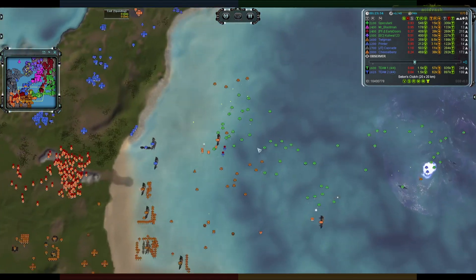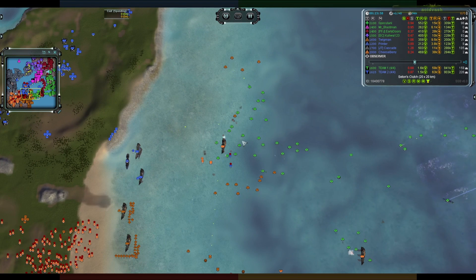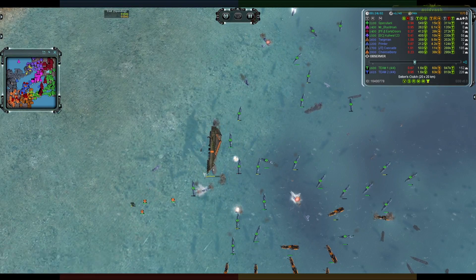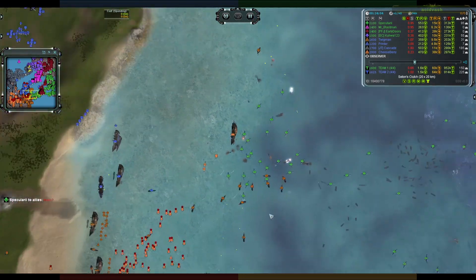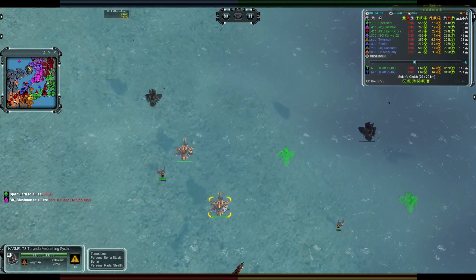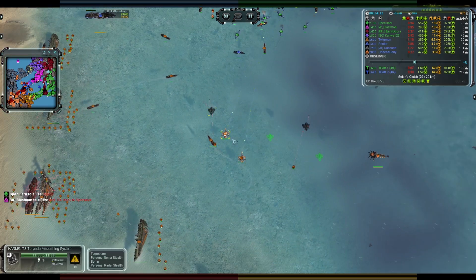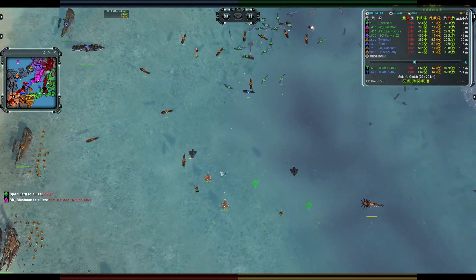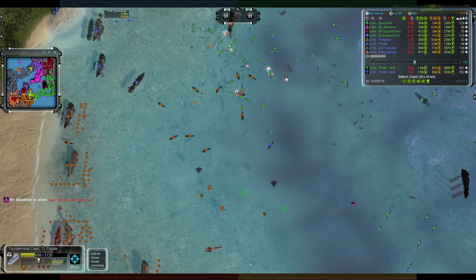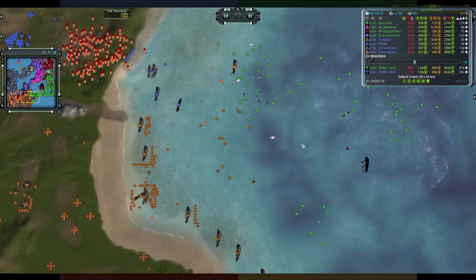That's a surprise. Over here though, Specularity — rather than trying to keep the battlecruiser alive, decided to push in with the frigates and do as much damage as possible. He could take the naval factory out, take frigates out of the game. But Harms are in the water — Twigman has deployed Harms, and these are some of the most potent naval weapons. They have great range, great damage, and you can't really see them until it's too late sometimes.